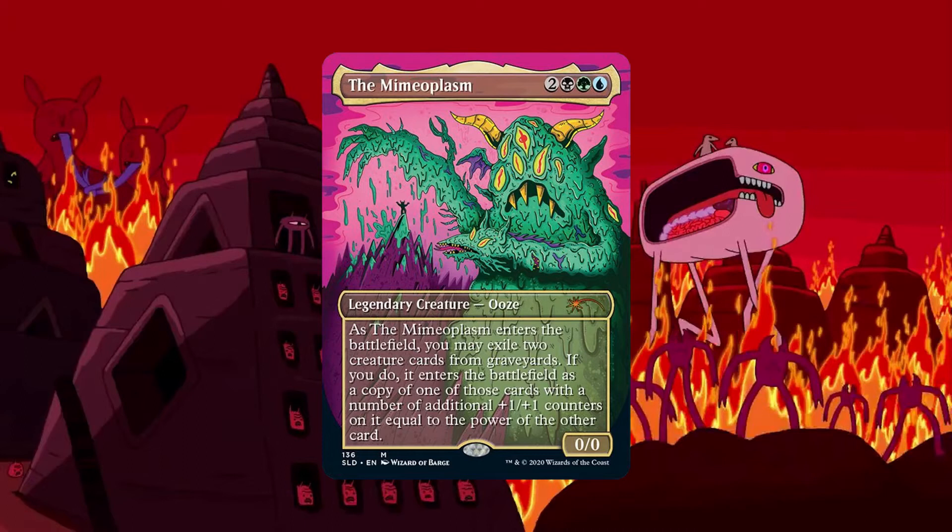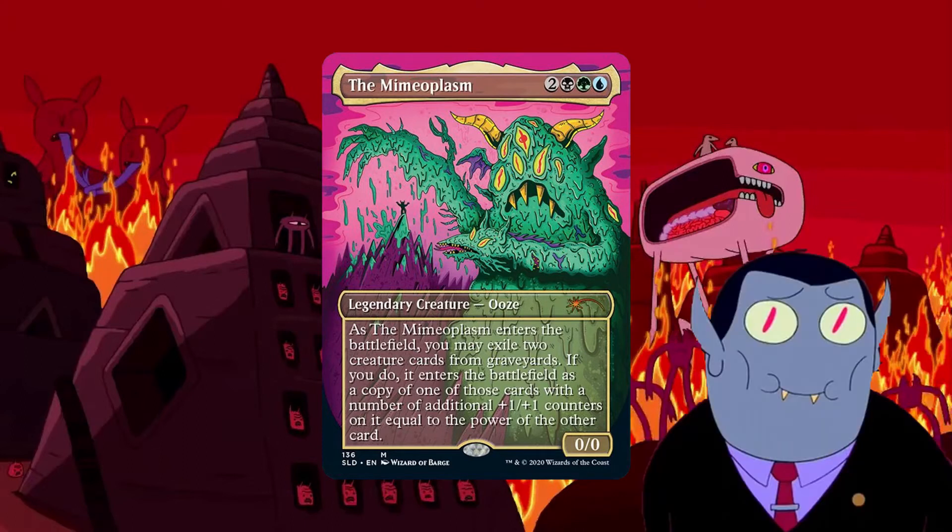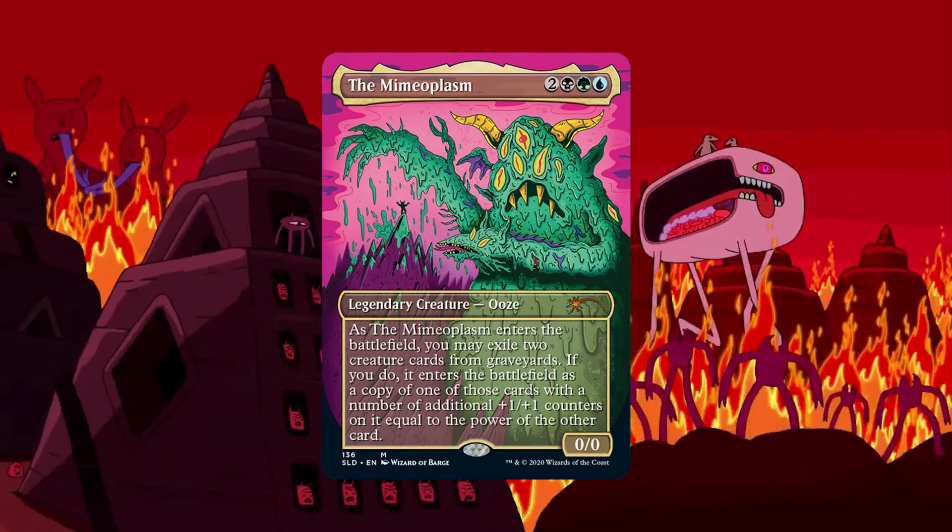He looks like a crazy demon from Hunson Abadeer's realm, and it looks like Finn is on top of a mountain trying to tell him to stop rampaging. Even though he looks nothing like Hunson Abadeer, we're going to pretend that he is Hunson Abadeer — that's Marceline's dad, in case you don't remember. He fits well, as Hunson Abadeer likes Midnight Snacks, and he'll be turning the best dead creatures into Midnight Snacks in this deck.